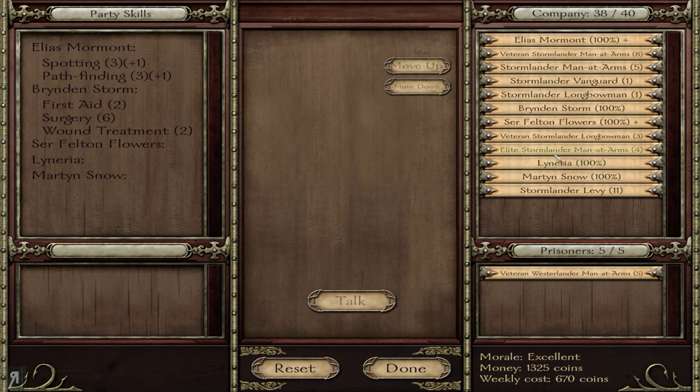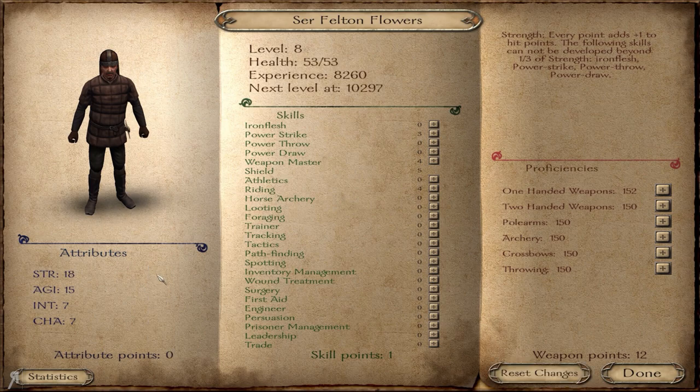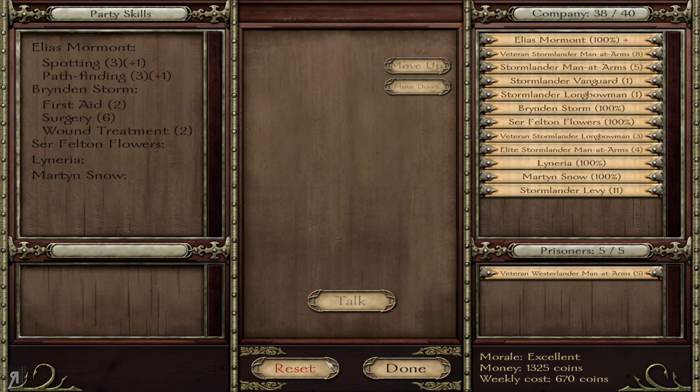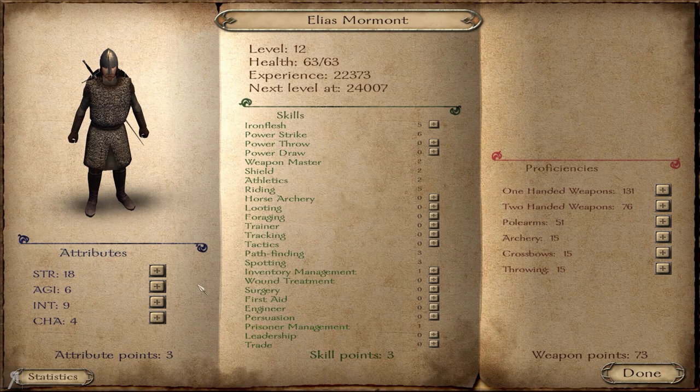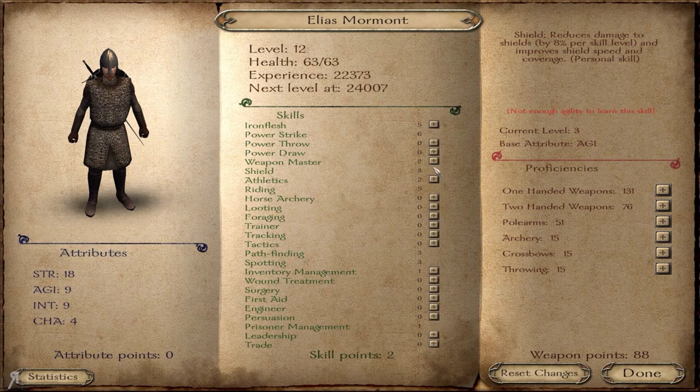We need to bring at least 15 men. Thankfully I do have about 15 men. I'm going to make them as much as I can into warrior archetypes, with the exception of Brynden who is going to be our medic. Elias has also advanced in level — I haven't leveled him up for many levels. So let's go for agility, get some more shield, athletics, and iron flesh as well.